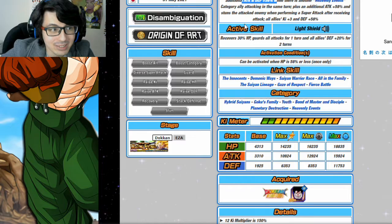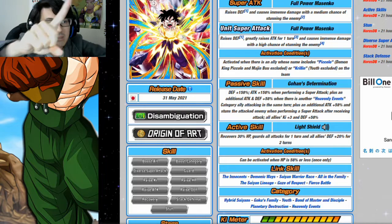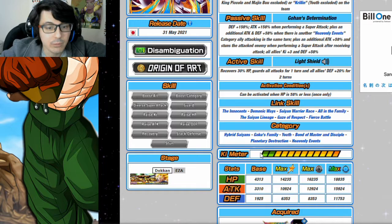His links are pretty bad, so he's not going to link well with most units. However, he has this Ki +3 to try to make up for that. Essentially, whatever units he's on the rotation with, they'll still be able to get their super attacks off because they have this extra three Ki. So that's something to consider.